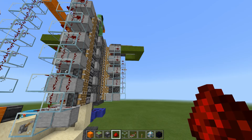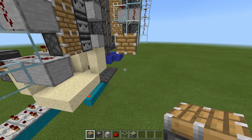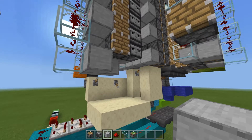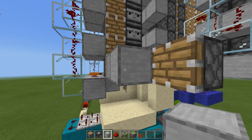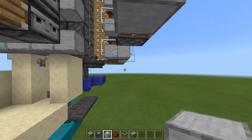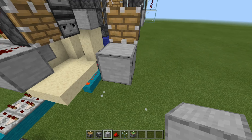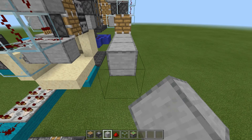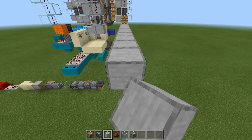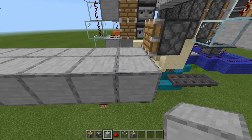Here is the final part of the tree farm design. What you're going to need to do is build out a platform — go one, two, three blocks out. Place a regular piston here, that's going to serve as a reminder for later. Place a solid block there and build up twelve blocks, then repeat this nine times.